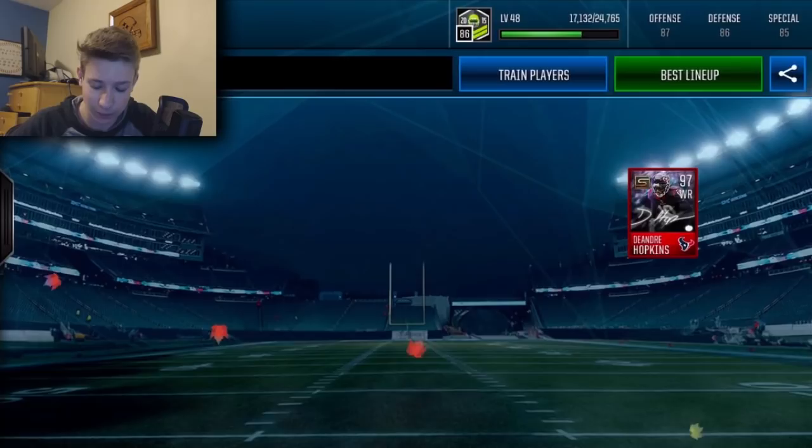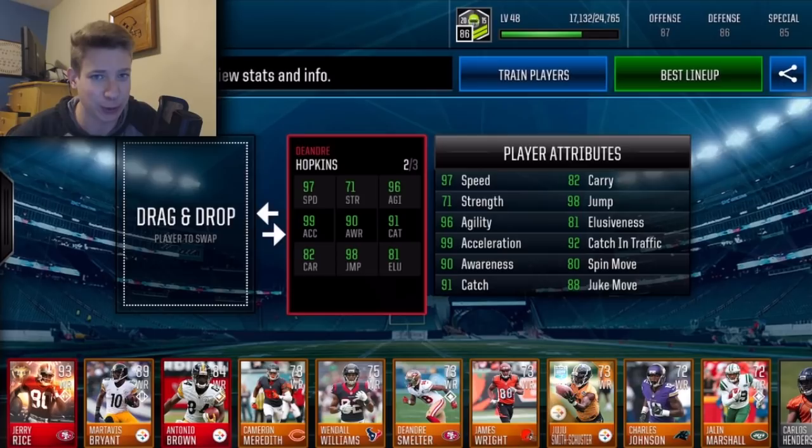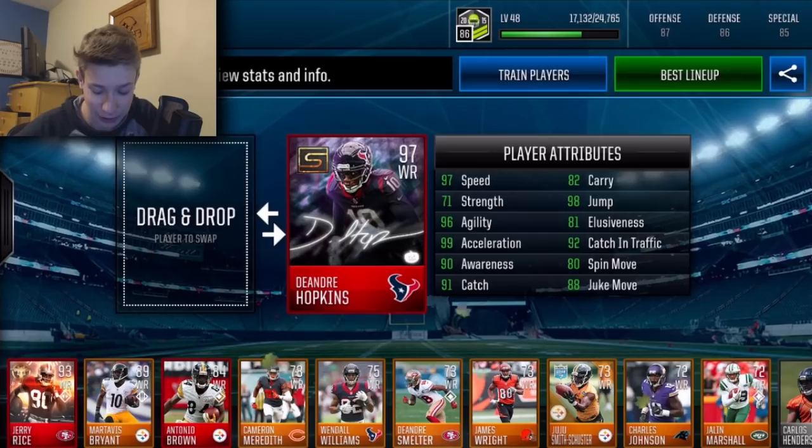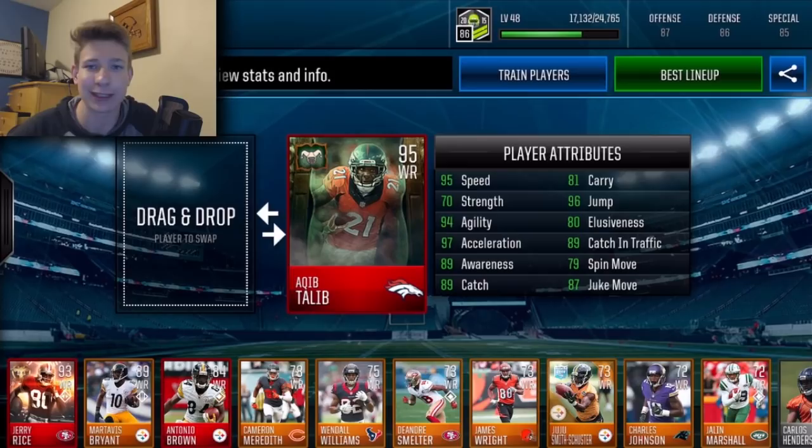First of all I got my prized possession — 97 overall, boosted, normally a 90 DeAndre Hopkins, who is still auctionable. I have not boosted or trained him up yet, but this dude is a beast. He's got insane speed and all his stats are boosted up because he's Most Feared. He's awesome to play with — the card is worth like nine million coins right now. I'm probably going to sell him later but we'll see.